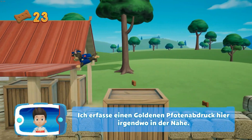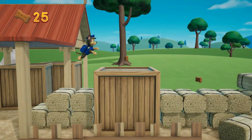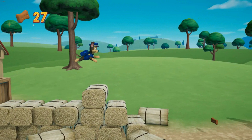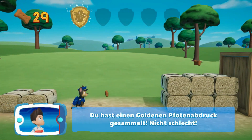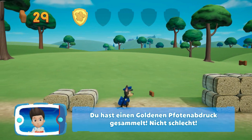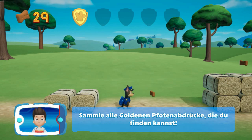Ich erfasse einen goldenen Pfotenabdruck hier irgendwo in der Nähe. Du hast einen goldenen Pfotenabdruck gesammelt – nicht schlecht! Bei jedem Einsatz gibt es fünf goldene Pfotenabdrücke, die gesammelt werden können. Wenn du alle findest, erhältst du eine weitere Überraschung. Sammle alle goldenen Pfotenabdrücke, die du finden kannst.